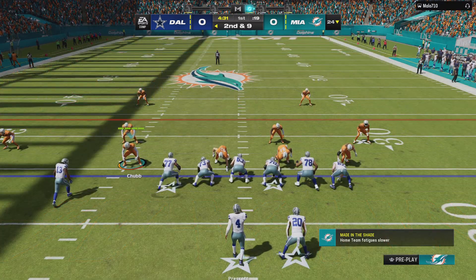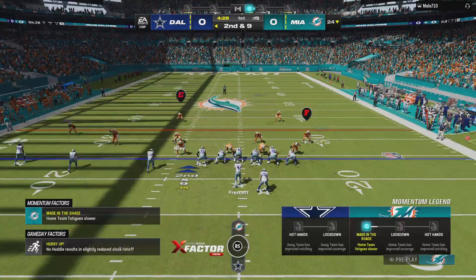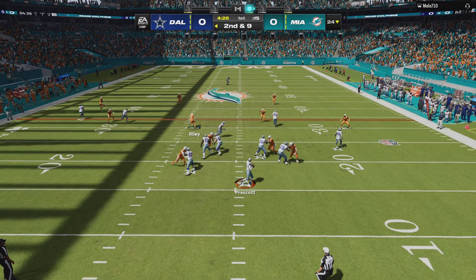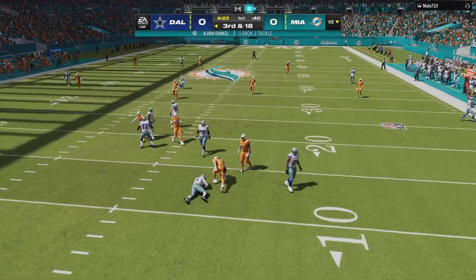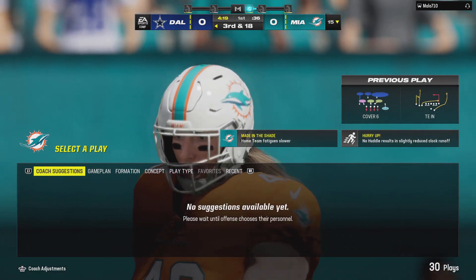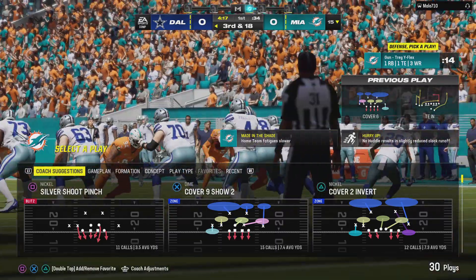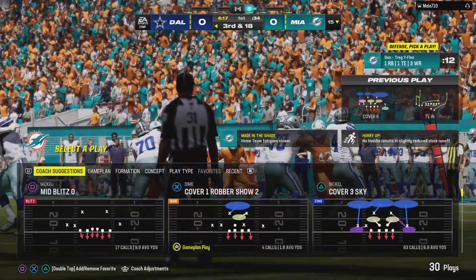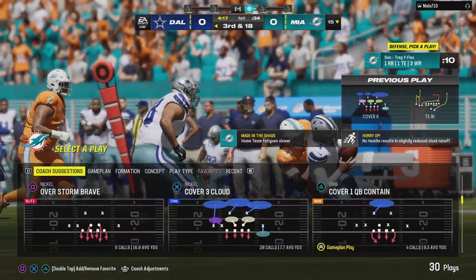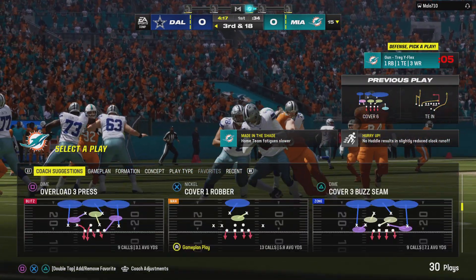From the 24, here's second and nine. Here's Prescott — and a Dolphins rush gets home. Down he goes, sacked by Andrew Van Ginkle. Just two plays in and that's already their first sack defensively. That didn't take long. Now they look at third down, and that's another time to try and go get the quarterback.